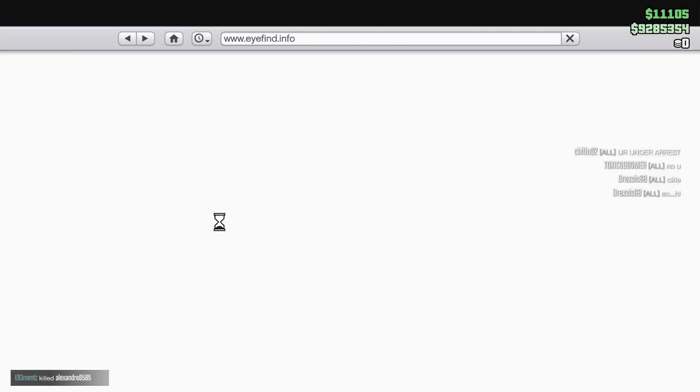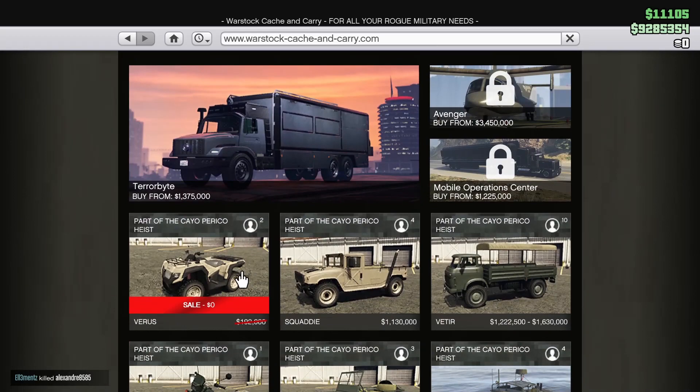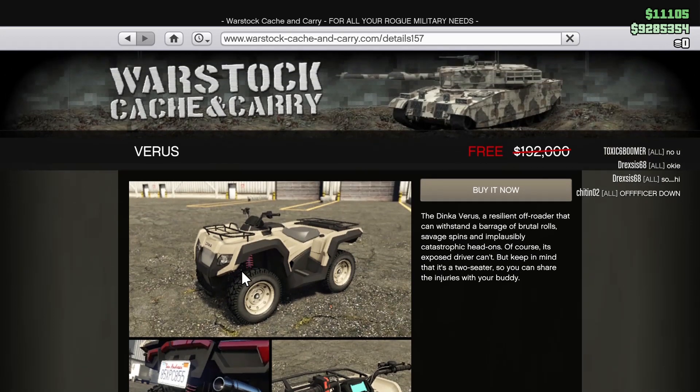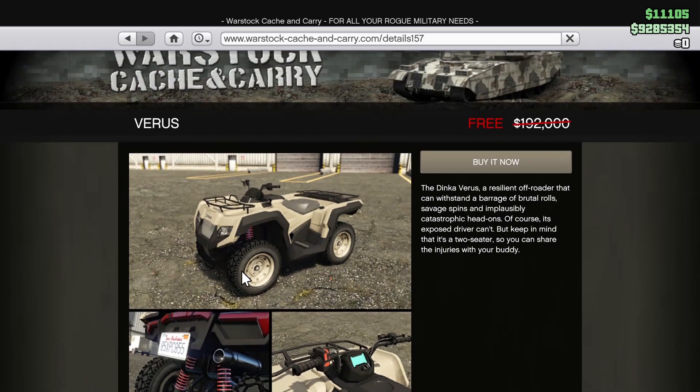Going to Warstock, we're going to have the Versos quad bike — it's going to be free. This is the brand new quad bike that has been in the Cayo Perico heist, so get it while you can while it's free. Otherwise you'd be spending $200,000 on it, which is definitely not worth it in my opinion, but it's free so go pick it up.